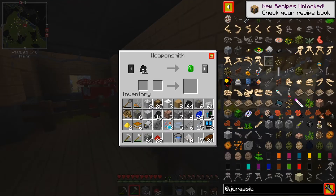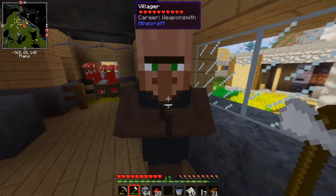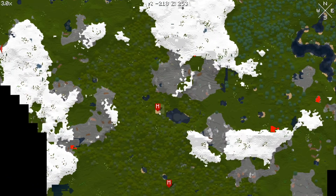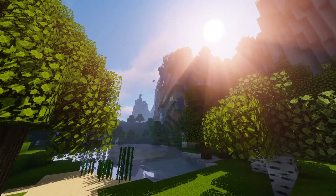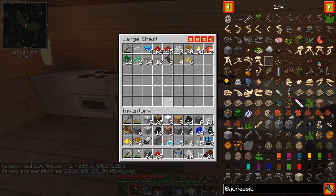What have you got? 21 coal for an emerald — that is a terrible trade. Anyway, we're gonna go back home now, back to the waterfall. Look at that! Bam! Screenshot.